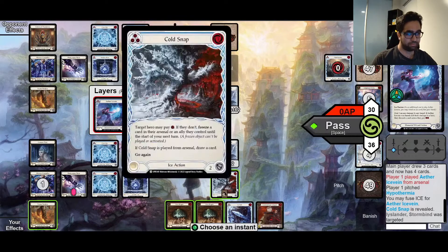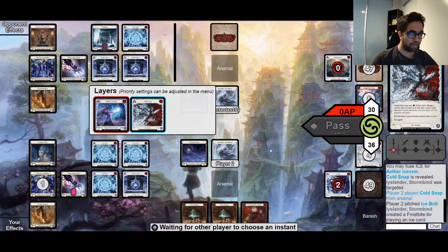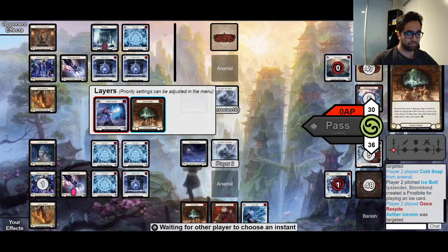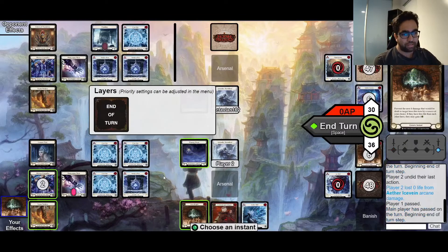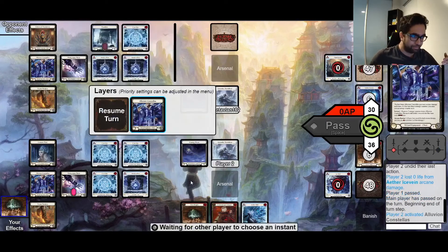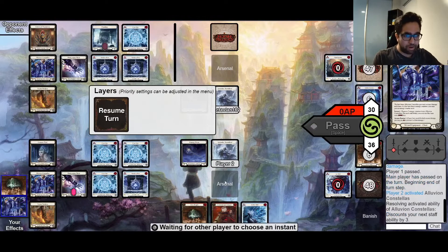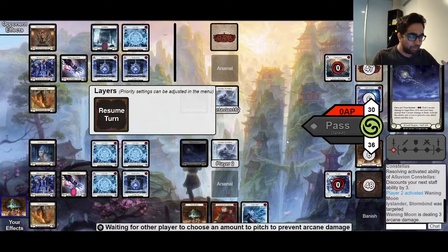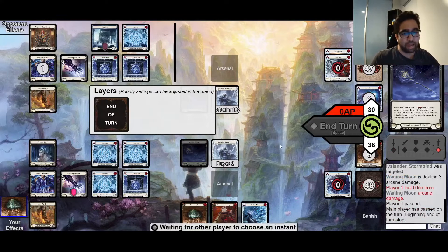My opponent plays a blue Ice Fane and we're sort of drowning in Oasis Respites, so I elect to just use it on the Ice Fane. Even though I did the Oasis Respite on the Ice Fane, damage prevention is a replacement effect, so when it hits me, my Arcane Barrier triggers and the Oasis Respite prevention happens. I can order it so I can still use AB to block one of it, which actually gives me the Alluvian Counter. I use one AB to block one damage and Oasis Respite absorbs the other two, and I get my Alluvian Counter.